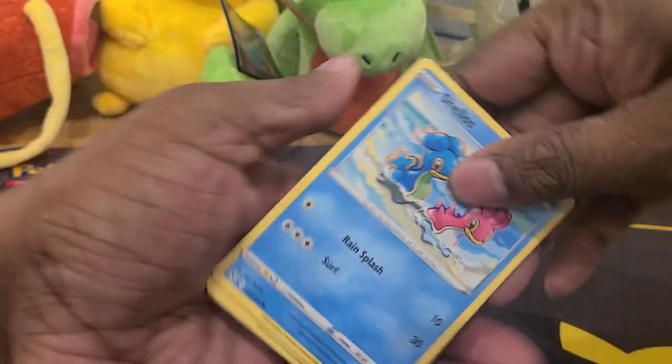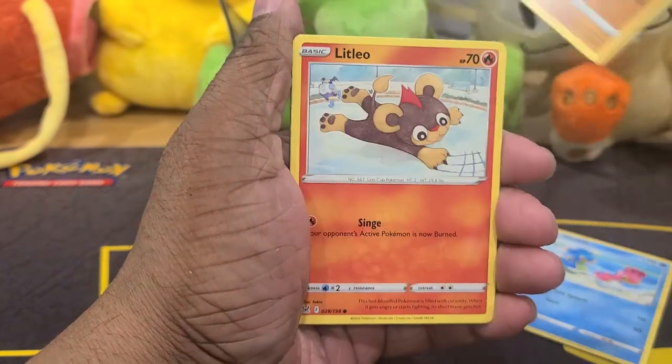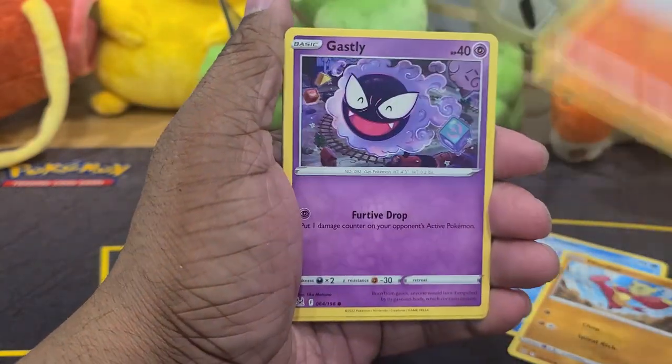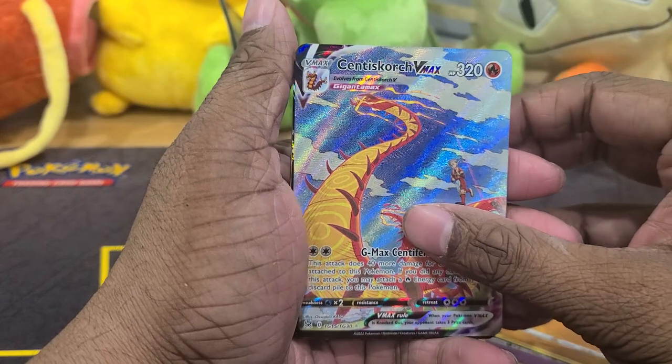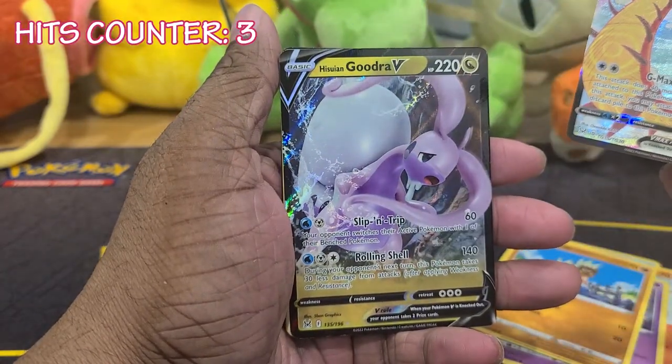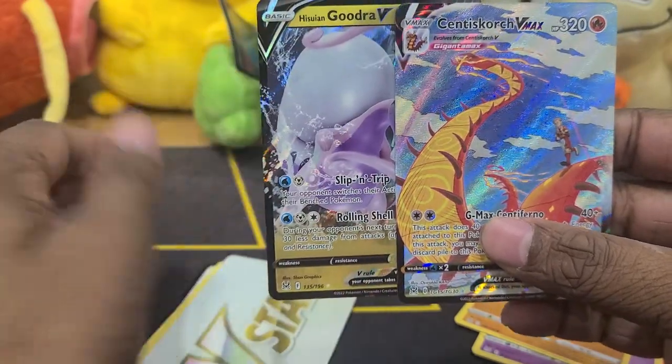I picked up these Lost Origins packs hoping to pull a Giratina and get it graded — a PSA 10 or even Black Label would have been beautiful. We got Gastly, Binacle, and oh — Centiskorch VMAX. That's a character rare hit and we got a Galar V double hit. So we got three hits in two packs.